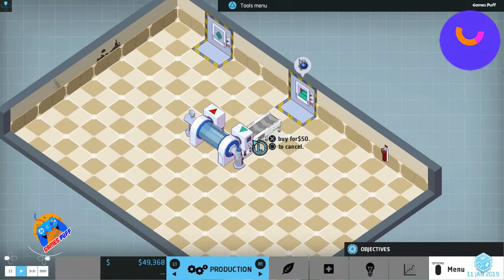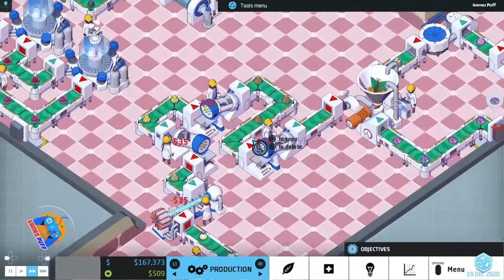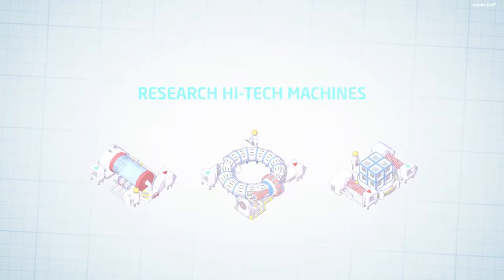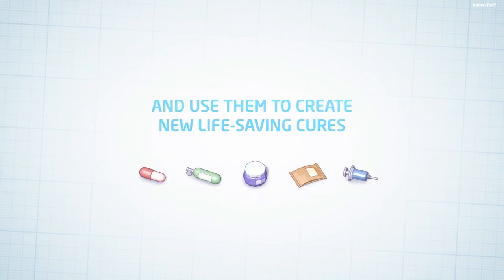Number 9 we have Big Pharma. Pharma is big business and Big Pharma has come to revolutionize the game. Manage a new drug firm — you'll need to invent new prescription medications, find raw materials, hire superstars, make all the medications, and send them globally.